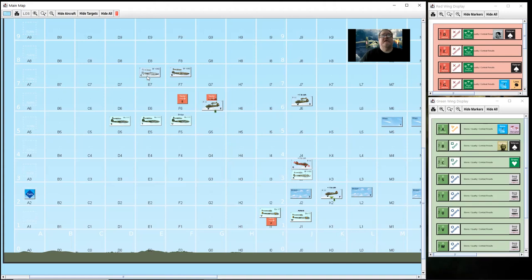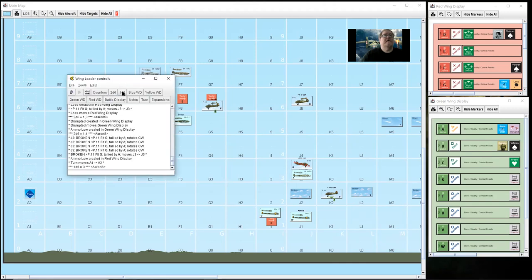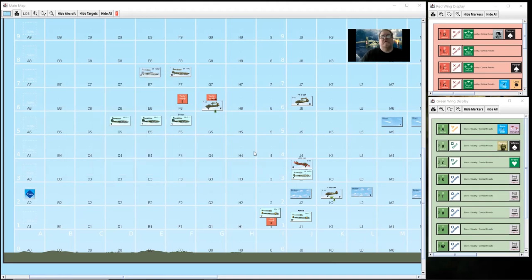And C - this unit is five squares away, so it needs a six to tally. No. So now over to the defenders. This flight has a choice - he knows he's been tallied. He's likely to be the defender in this situation.